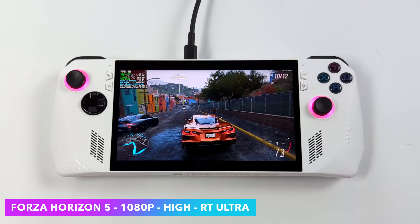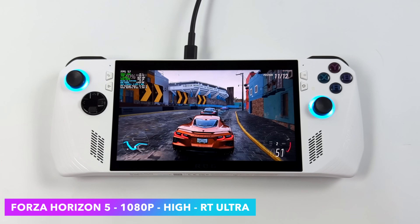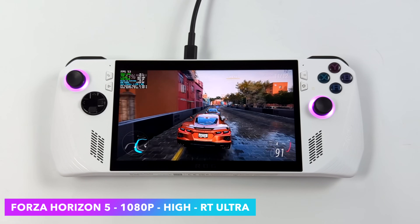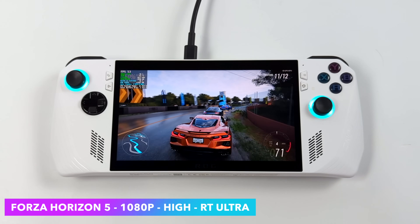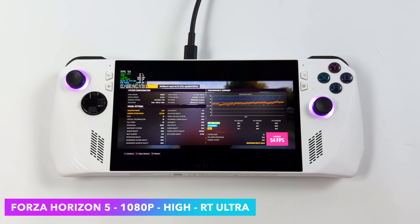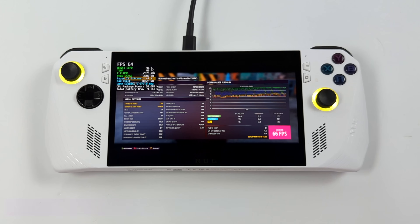Here's Forza Horizon 5, one of my favorite racing games. On handhelds it performs really well, but I've never tested ray tracing on it. I set it to 1080p with a high preset and ray tracing set to ultra — I was kind of expecting it not to do as well as it did. We're not at a constant 60, but I'd say ray tracing set to high would definitely allow that. With the settings at 1080p and ray tracing at ultra, we got an average of 54 FPS. Dropping the resolution to 720p gave us an average of 64 FPS, so you can have a really good experience on the ROG Ally with Forza at RT ultra.